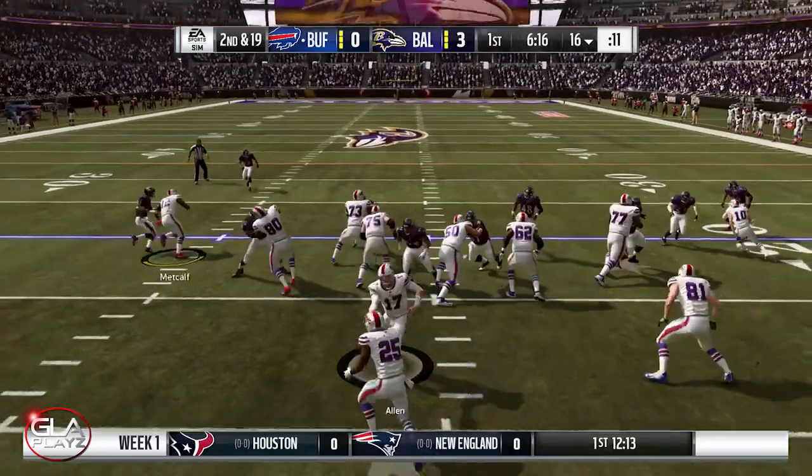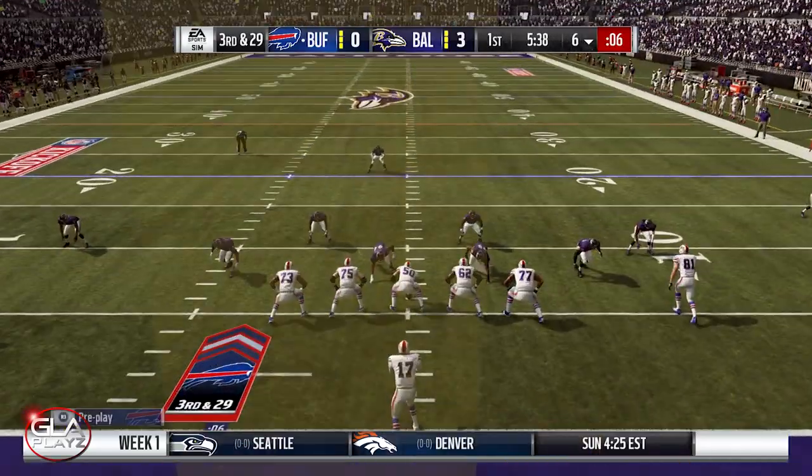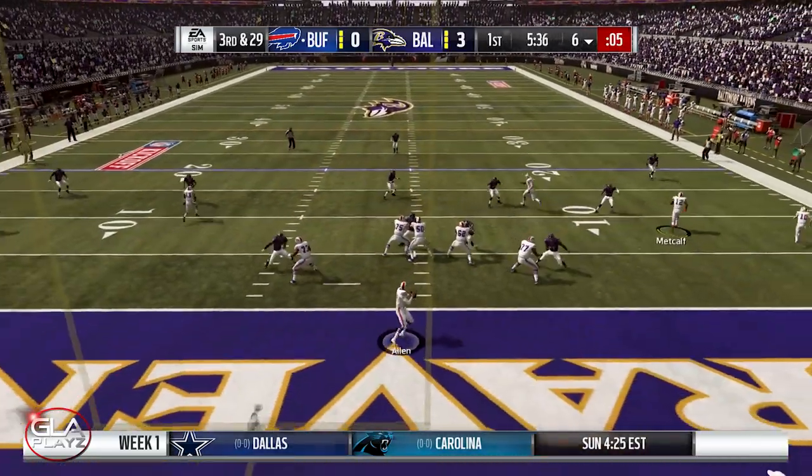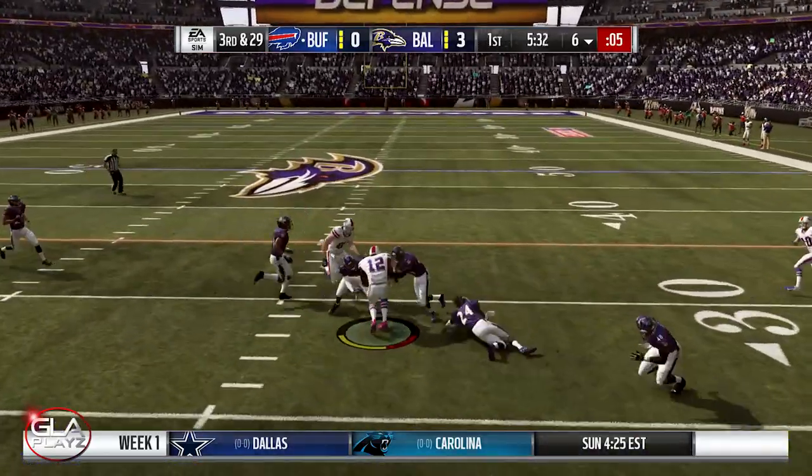Alright, 2nd and 19 now for Buffalo. We're at the 16 yard line and Josh Allen is going to get sacked, tackled in the backfield. It's 3rd and 29 now at the 6 yard line. DK is going deep, he's open — it's going to be a first down.